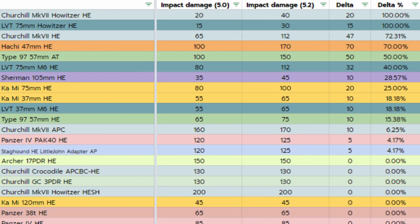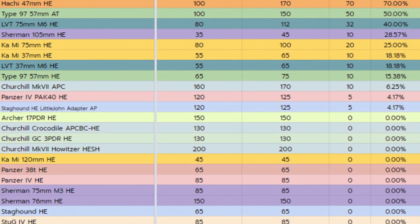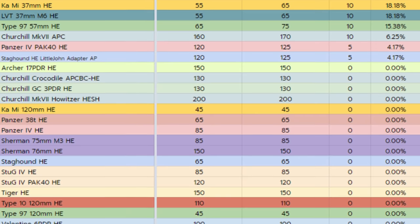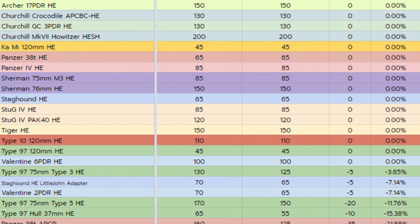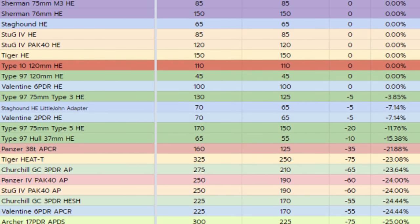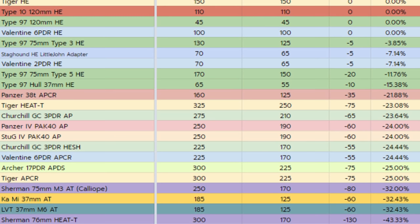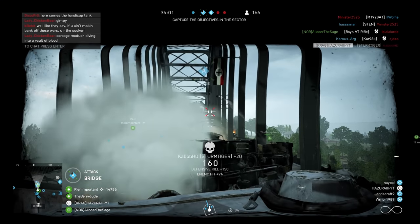With that in mind, you can see that the damage gap against tanks between HE and AP shells has drastically narrowed — HE shells are now closer to AP shells in terms of damage and will also be affected by angle more than before. As for the Howitzers, there was a small mistake in the blast radius that should be fixed in the next patch. The blast radius for a one-hit kill in 5.2 for most Howitzers except the LVT will be at 2.3m, but it should be more like 3.1m.